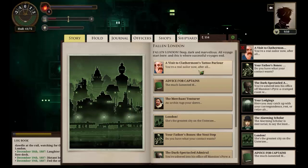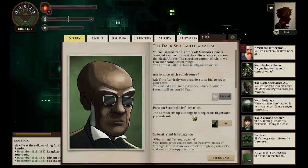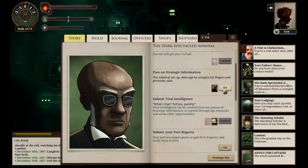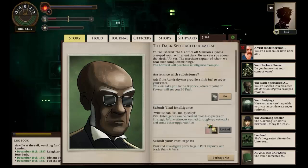A visit to Clathermont's Tattoo Parlour — that's interesting because that place in Fallen London gives you various bonuses depending on what tattoos you get. We'll probably end up there. If we had a bit more favour, we could sell favour for fuel — that's probably worth remembering. Let's pass on our strategic information. He reads the summary intently. 'Satisfactory,' he says at last. 'Eminently satisfactory, actually. Good work — take this for your trouble. The clerk will see you paid.' 150 Echo — very nice. And we've gained a favour.